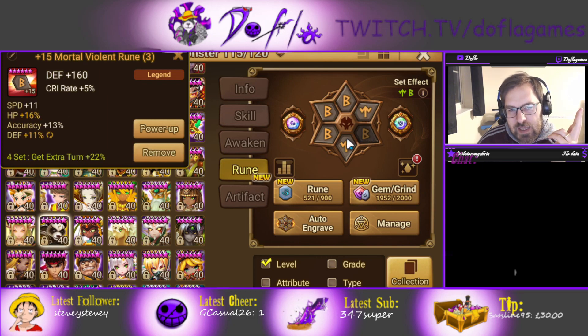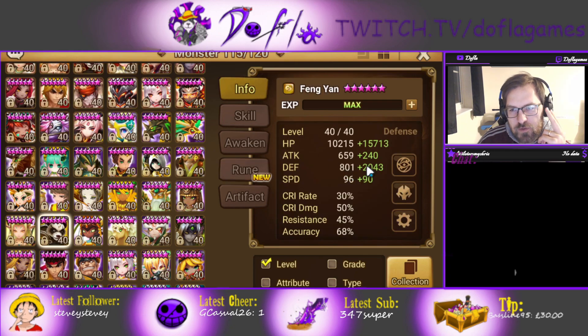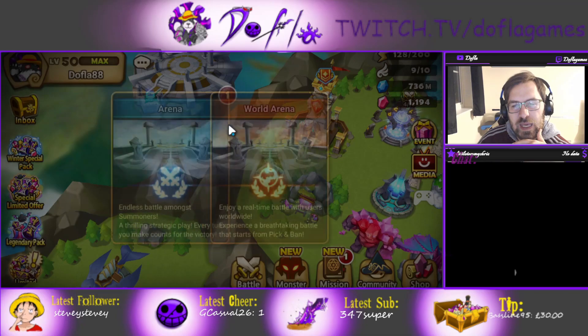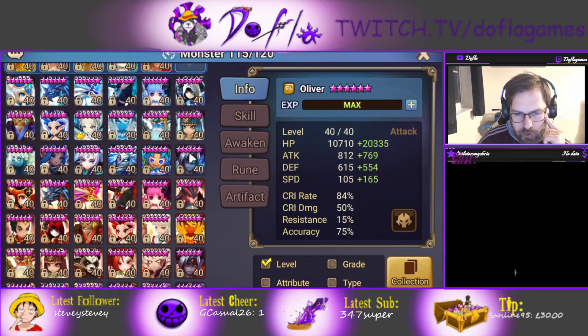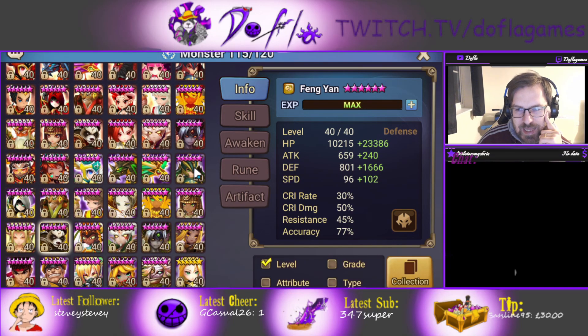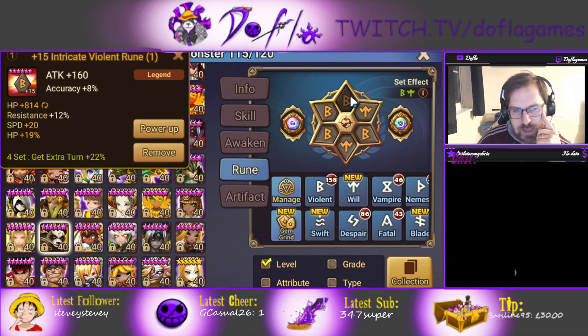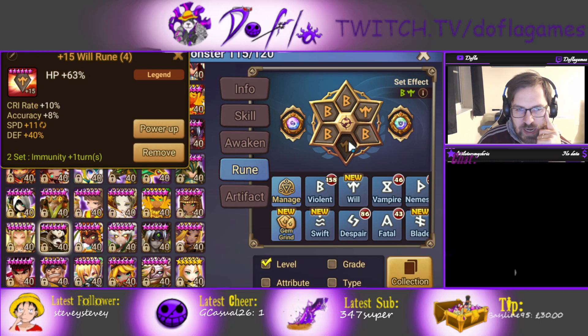In PVE it's not fully grinded — I can definitely get more stats — but I was focusing on defense, some HP and speed. When I show you my PVP build, I think it's better to be honest: I don't use him too much, I like turn one more, but sometimes I've been picking him. It's a bit faster than the PVE one, a bit less defense, but a lot more HP and a bit more accuracy. It isn't very well optimized still, but I think this one is actually grinded.